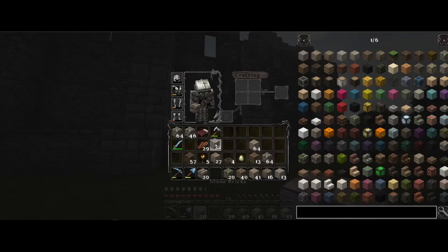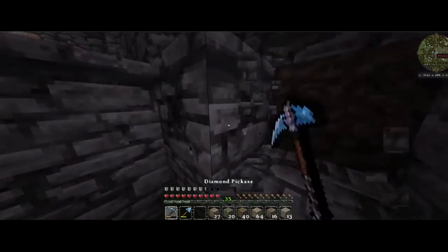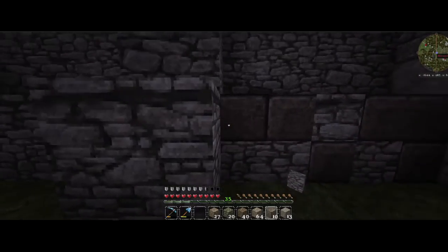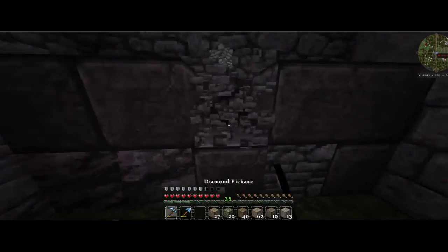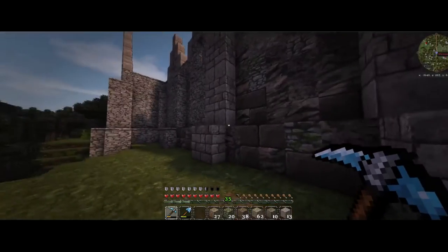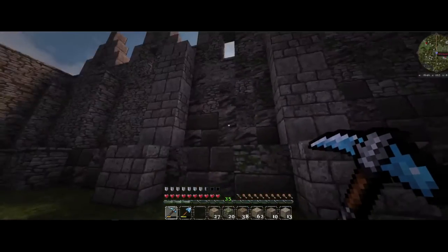Here we are — we get our good stuff back that we were actually using. We have a lot of granite. We have granite, moss stone, andesite, and polish. I think we can actually get this one done right here too. We can do something like this, keep it mixed up, and do andesite for these last two. I want to figure out a way to divide them up a little bit more — maybe some stone brick stairs kind of rounding out the corners.